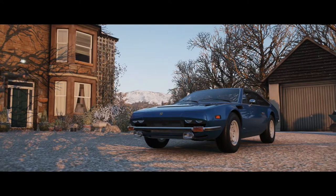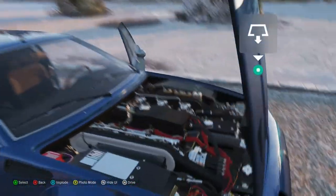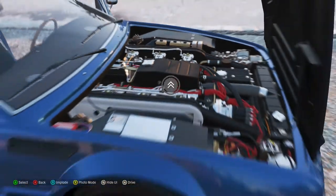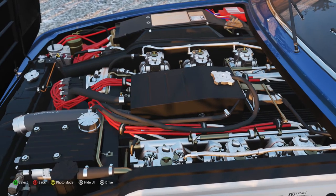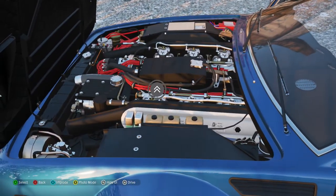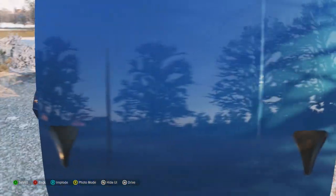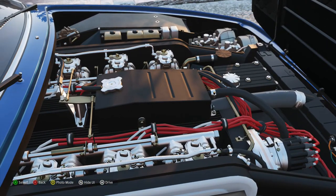It's got some unusual pop-up headlights — well, they're actually pop-down headlights. Let's take a look at this engine. I'm not quite sure what engine it has — I don't know whether it's a V12 or a V8. By the looks of things it looks like a 12, but normally Lamborghinis of this era had V8s. Then again, the Countach had a V12 back then, so it could possibly be a Countach V12.